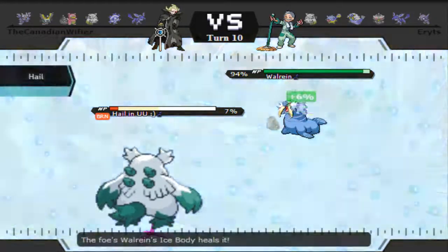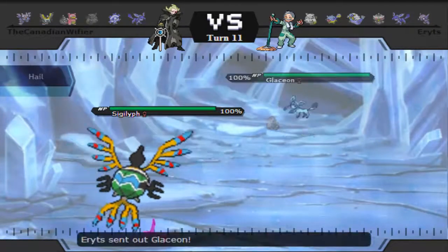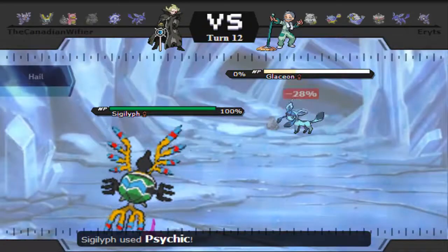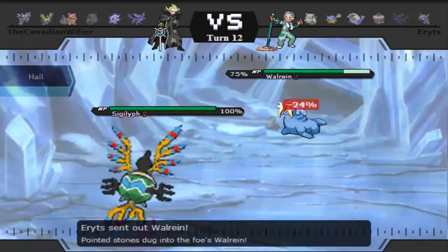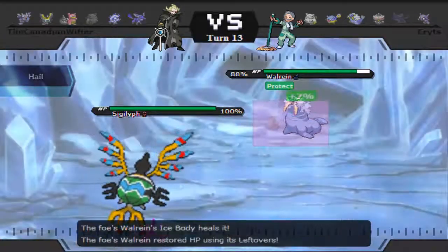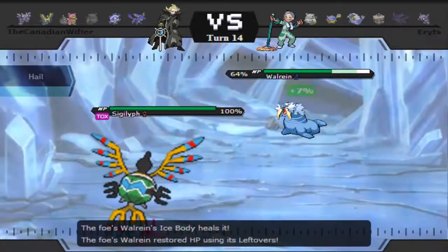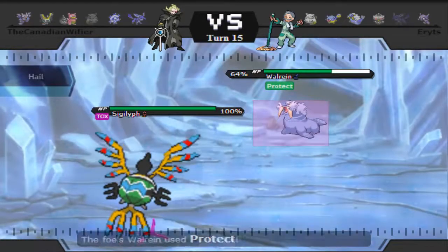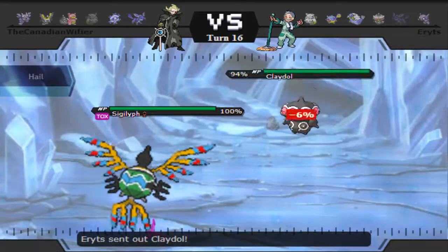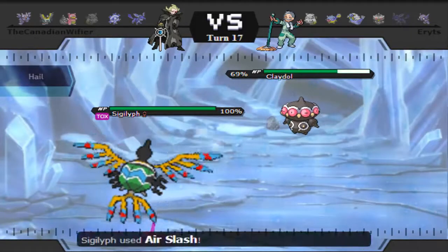The only real way I could offensively kill Walrein just died, so I go into Sigilyph as my second best option. Glaceon takes Stealth Rock damage and an Air Slash, and dies because I'm offensive with a ton of speed. Walrein comes back in — the Protect is obvious, but I have Roost, Heatwave, Air Slash and Psychic, so I can't set up Calm Mind. He goes for Toxic, but he knows I have Magic Guard. I start thinking I might actually have to PP stall Walrein out of Protect and Substitute.